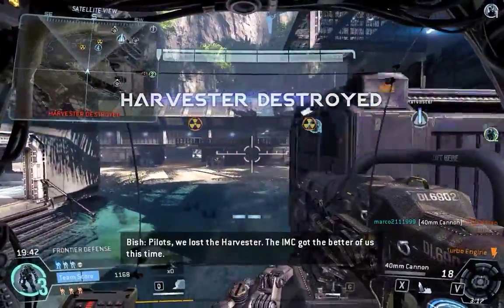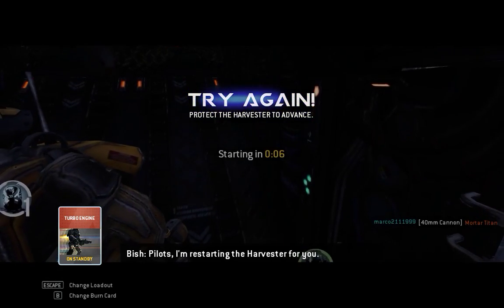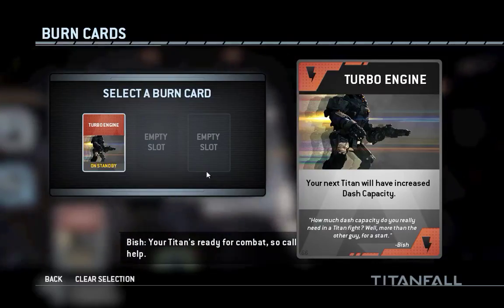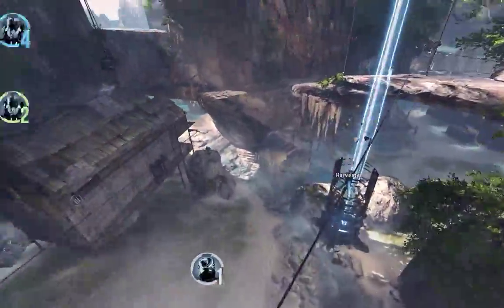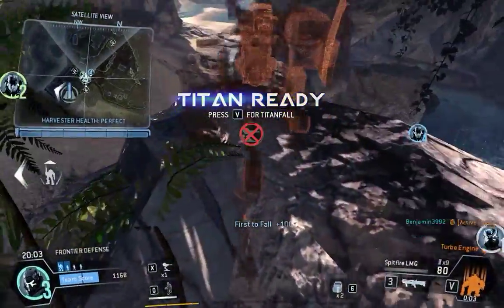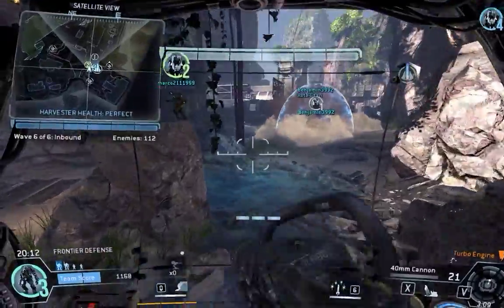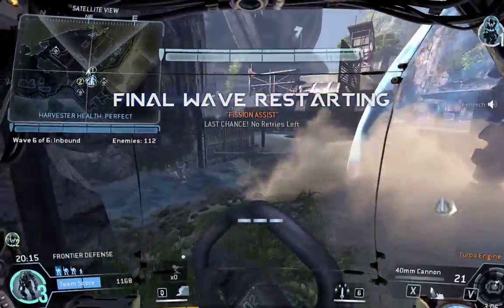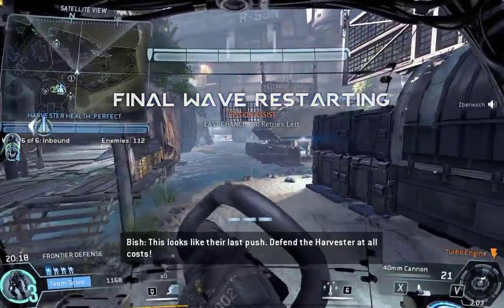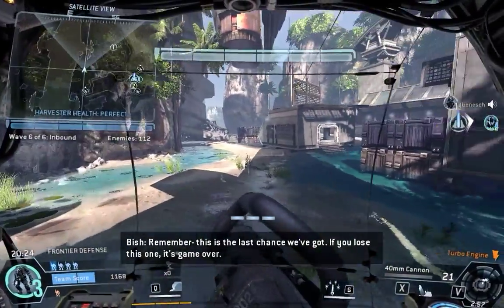Pilots, we lost the Harvester — the IMC got the better of us this time. I'm restarting the Harvester for you. Titan's ready for combat — call one in if you need help. We've got a turret available — put it someplace where it can do some damage. This looks like their last push — defend the Harvester at all costs. This is the last chance we've got — if you lose this one, it's game over.